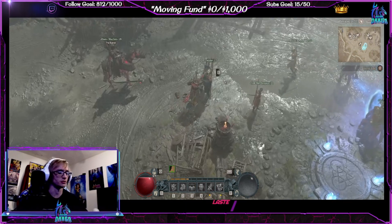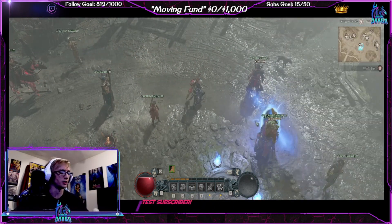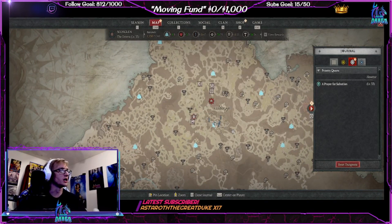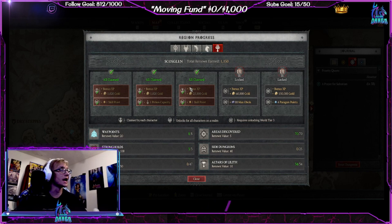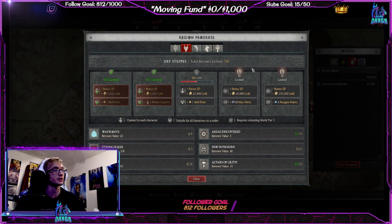If you're already familiar with the Barbarian class, when starting the season go in and knock out all the waypoints first, because you have pretty much all of your renown from the first two tiers right out of the gate for each zone. That gives you one skill point per zone — a total of five skill points as you start. Then do waypoints, then strongholds, and after that you can decide to do side quests.